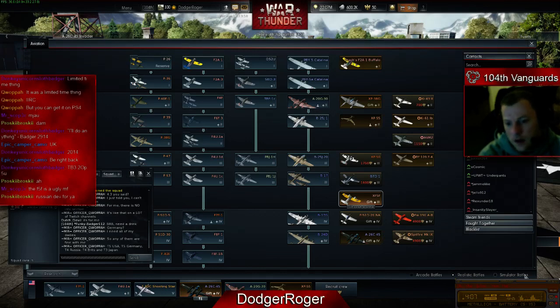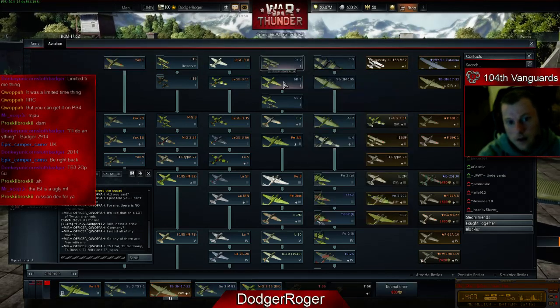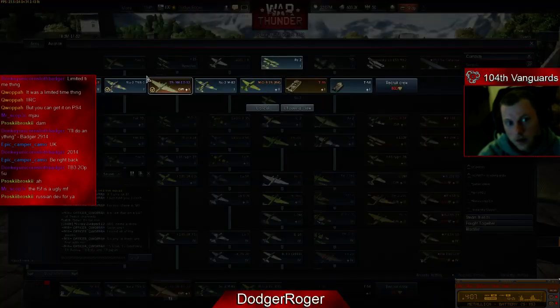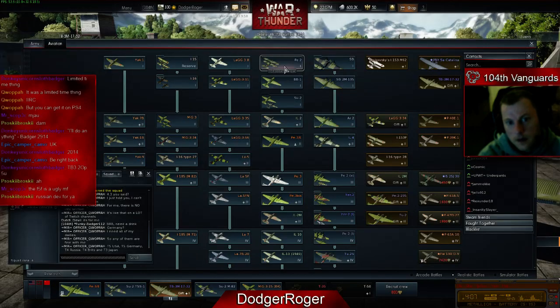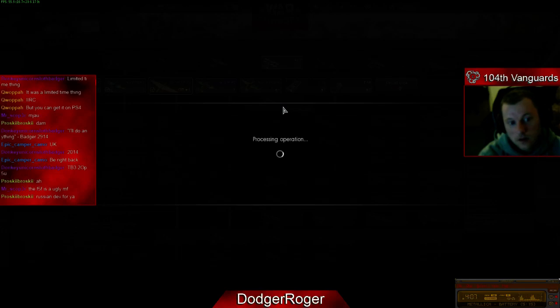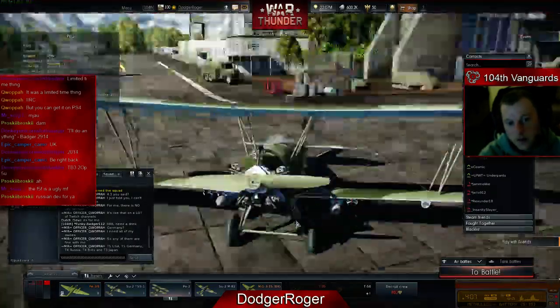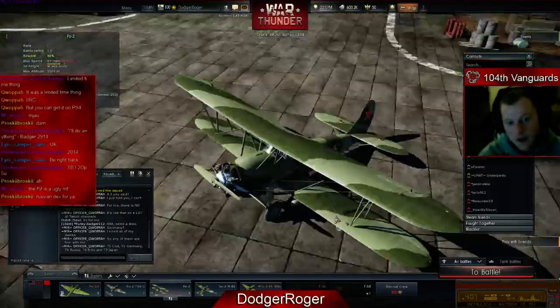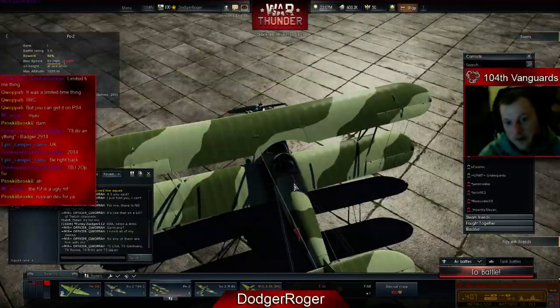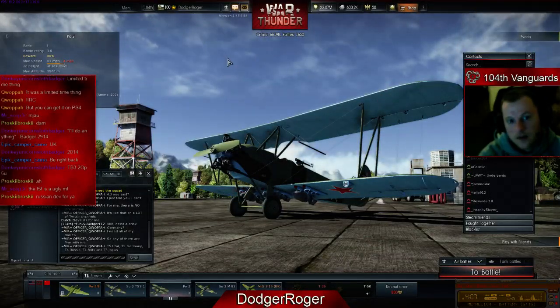There are a lot of other aircraft I've got. Obviously I've got the PO2, which is one you could have got from the event the other week. It's not particularly fast, not particularly agile — well, it's a biplane so it's fairly agile — but it's not fast, so you're not going to be outrunning anyone in it. And it's only got one machine gun facing backwards, so it's not very effective, I don't think, as a design.